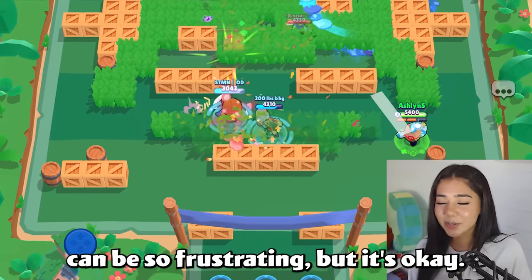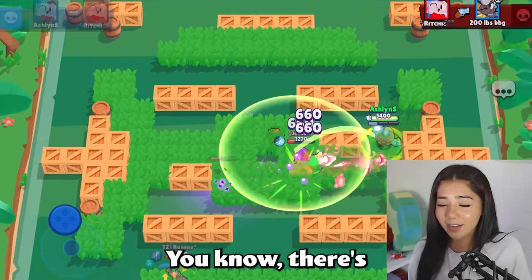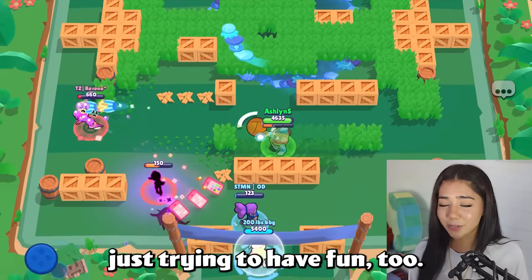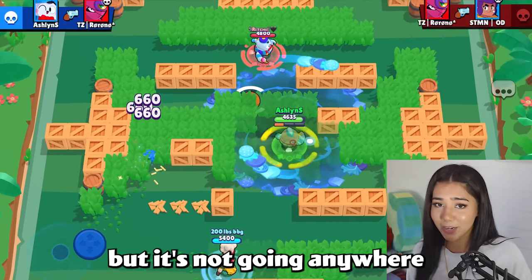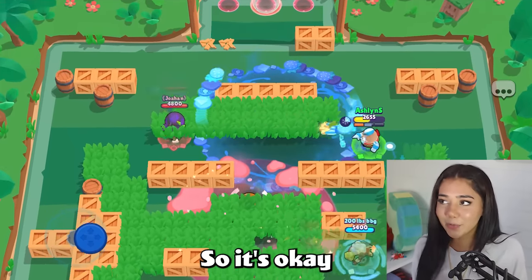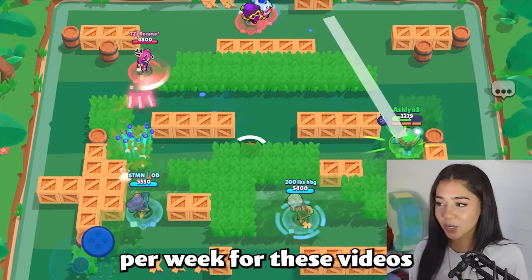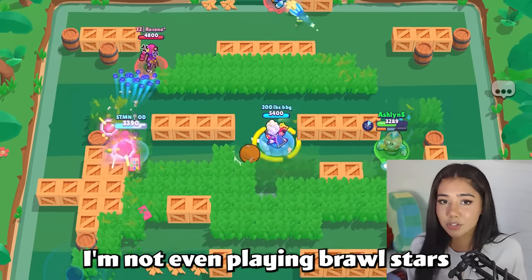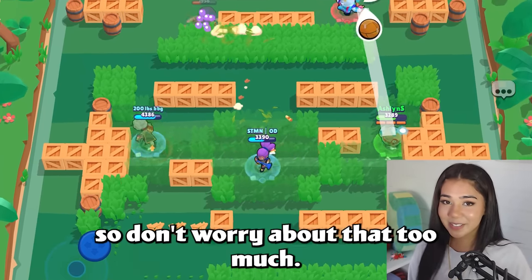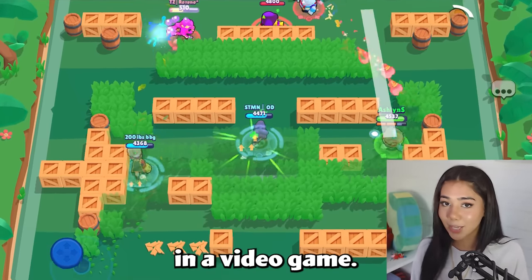If you get frustrated at any point, just take a break. Masteries can be so frustrating but it's okay — literally just take a break, go outside, have some ice cream, go for a walk. Don't blame your teammates either because they're probably just trying to have fun too. The mastery grind is really long but it doesn't reset like trophies do — you can only go up in mastery, so it's okay to take a little break. I've been trying to get one mastery per week for these videos and sometimes I'm not even playing Brawl Stars for days straight because I just need a break.